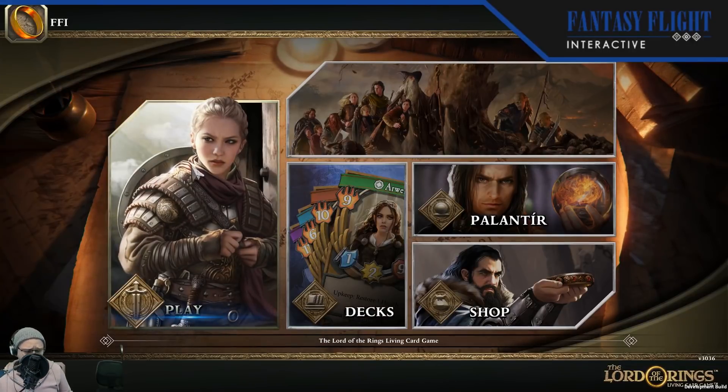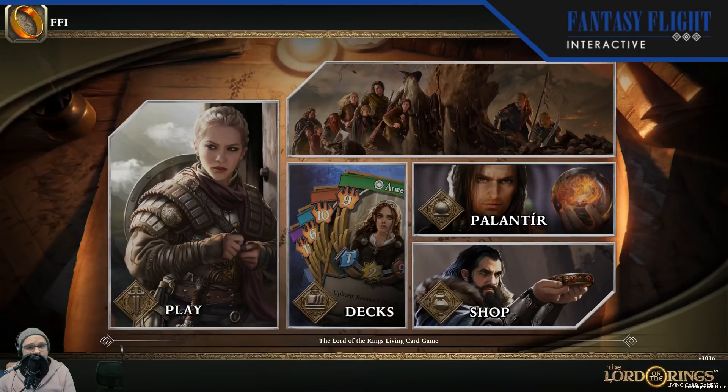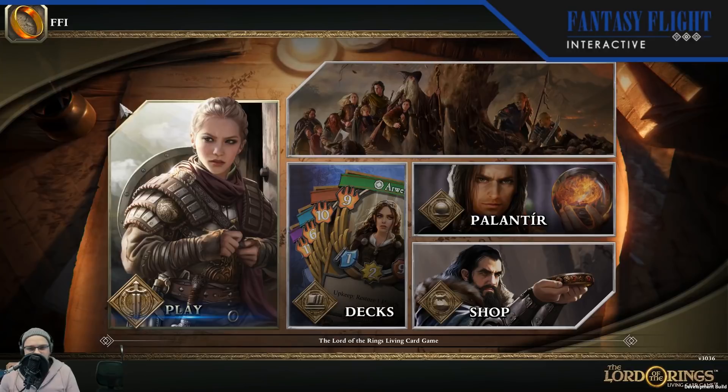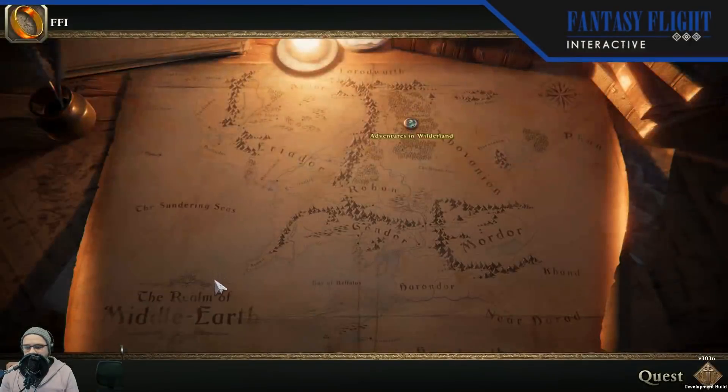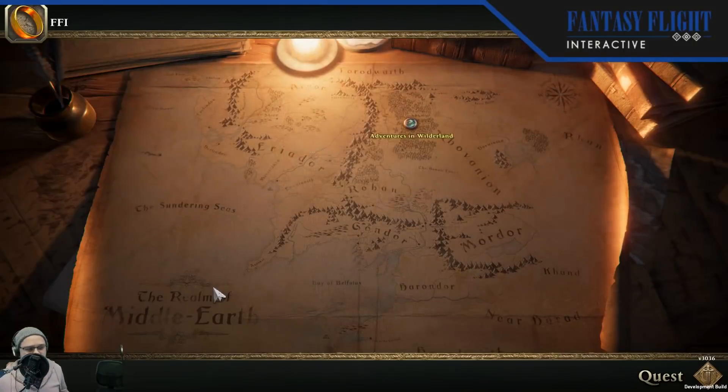The hero we're revealing today is a Tactics hero. He'll allow you to play Tactics cards in your deck. If you play him with Gimli, the core set Tactics hero, you'll be able to play level 2 Tactics cards. Or you can convert your deck over to focus on him rather than Gimli. He's got a low starting threat. I am going to show a level 2 Tactics card today — it's not going to be within the deck, but it is within the hero pack.